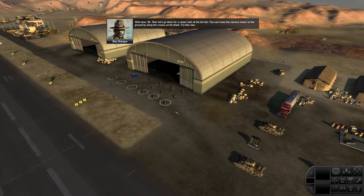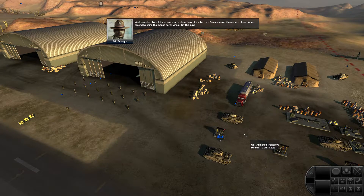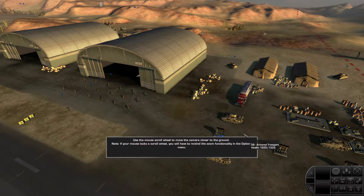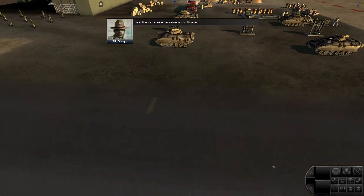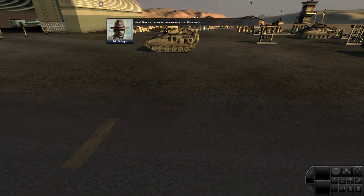Now let's get down for a closer look at the terrain. You can move the camera closer to the ground by using the mouse scroll wheel. Try this now. Good. Now try moving the camera away from the ground.